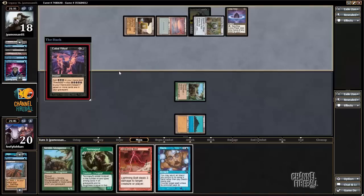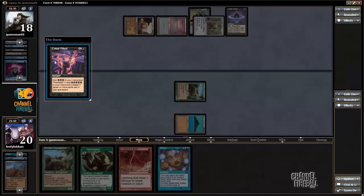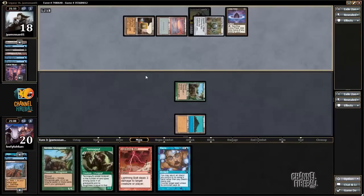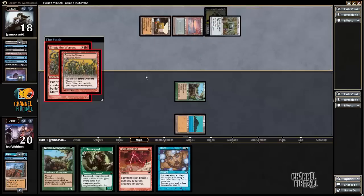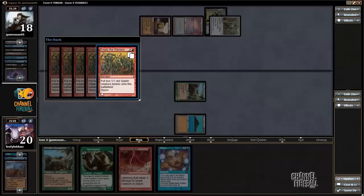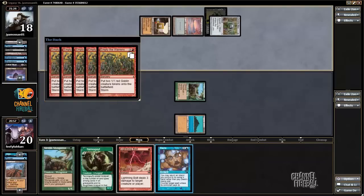If it does, I would like to Daze right now to make my opponent use blue. But if it doesn't, that would just give my opponent threshold. I did a quick Google and it says my opponent will get three black mana, which is fine with me. My opponent probably should have used the Lotus Petal first. Empty the Warrens — oh my god, it's absurd. Even if I Daze the Cabal Ritual... if I had Dazed the Cabal Ritual, I would have won. I had not considered Empty the Warrens.